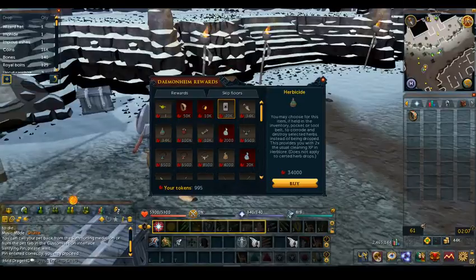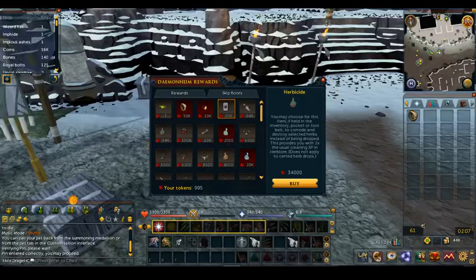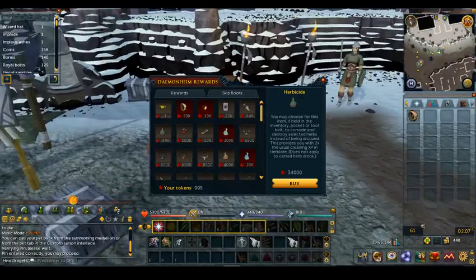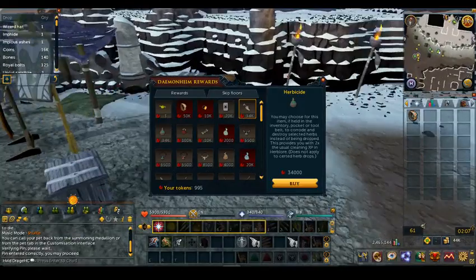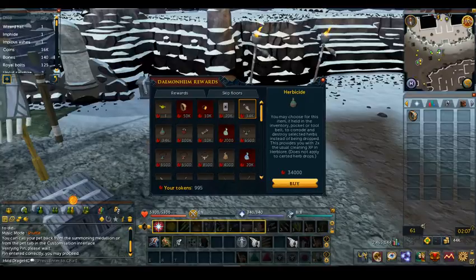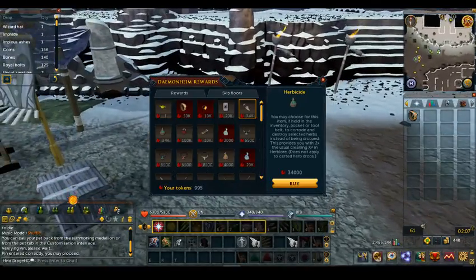Another big item is the herbicide, so you don't have to keep picking up all the herbs that drop. The downside is it does not apply to noted herbs, so if you get noted herb drops it won't help. Maybe in the future there'll be an upgrade to clean and destroy noted herbs too — though that's less ideal for a regular account where you'd want to sell them. For an Ironman who can't really sell them without a huge loss, that would be the way to go.